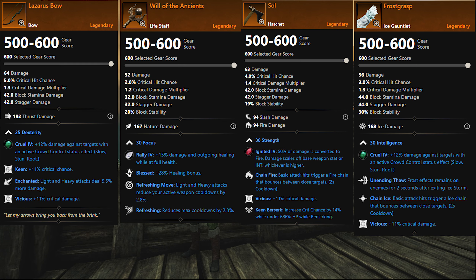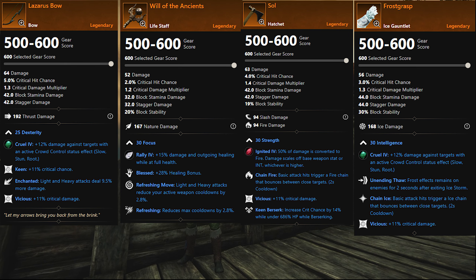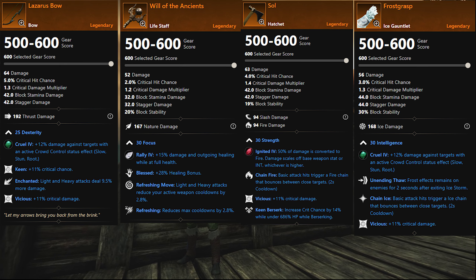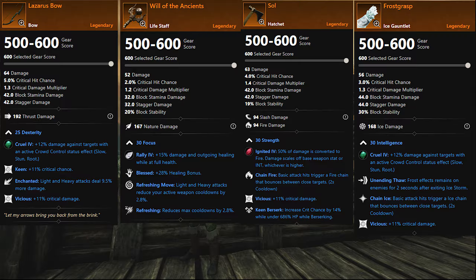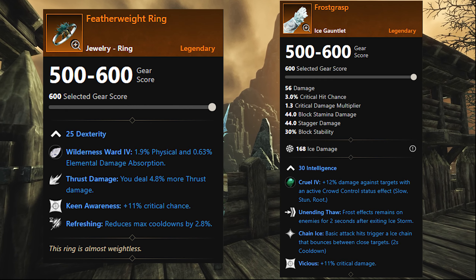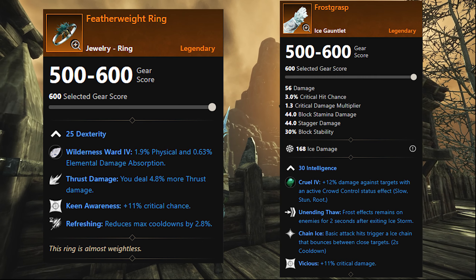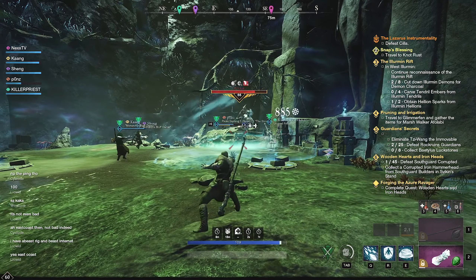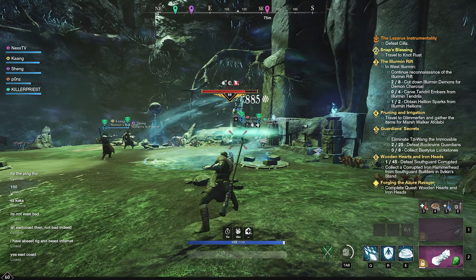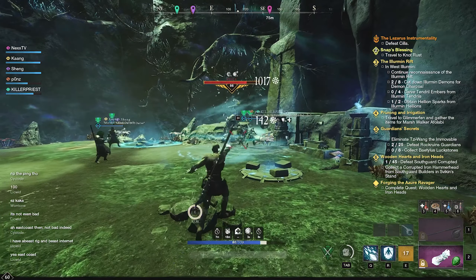As far as loot goes, you have multiple best-in-slot gear pieces: the bow, the hatchet, and even the life staff are considered to be currently best in slot. This is what makes Lazarus really good. The ice gauntlet and the ring are pretty good as well — the ring is very good, the ice gauntlet is decent but you can get better.